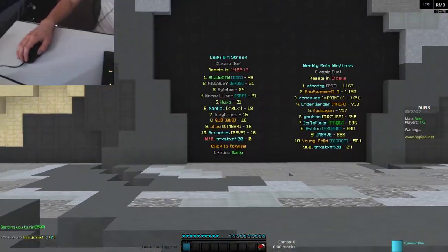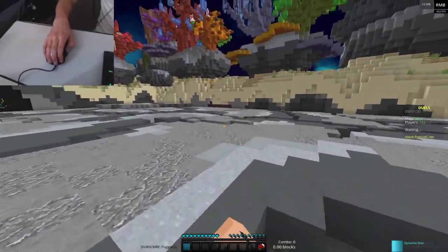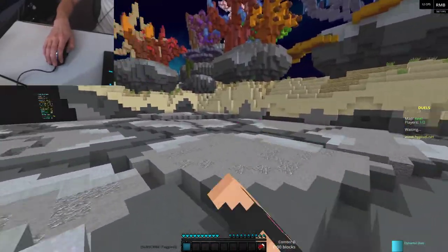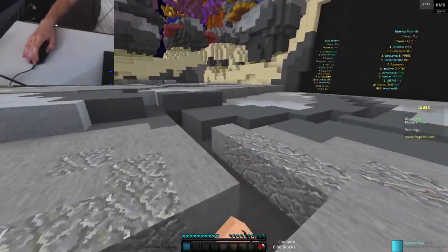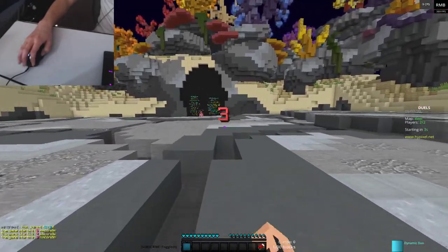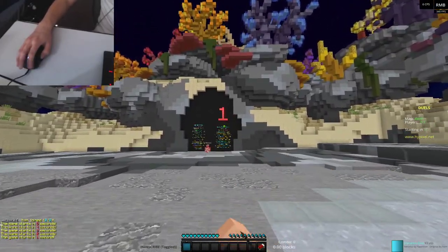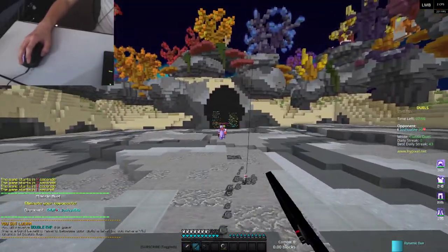I'm trying to queue into games but it's not really working, but you guys can see the thing in the top corner, you can see me clicking my mouse right here. It's really not that difficult. Most of the time in game I don't even hit like 11, 12, or 13 CPS — I just sort of go like this, and then when I'm comboing I sometimes go like this. It's not very difficult.